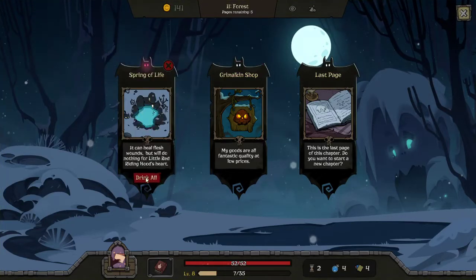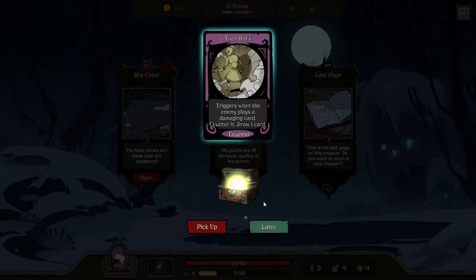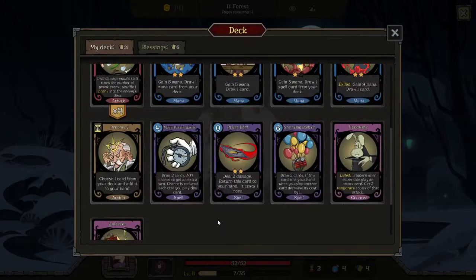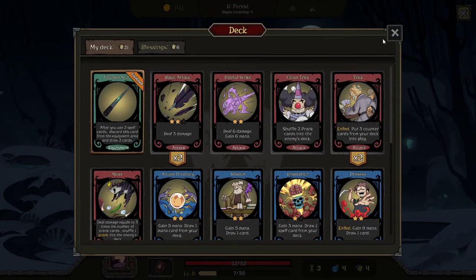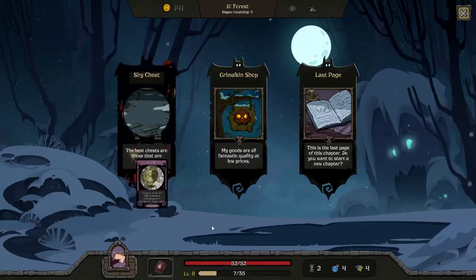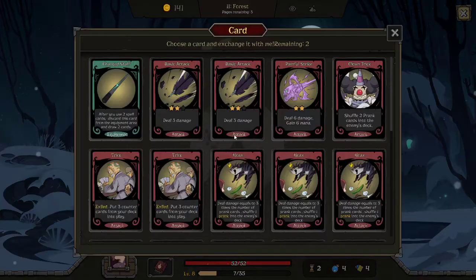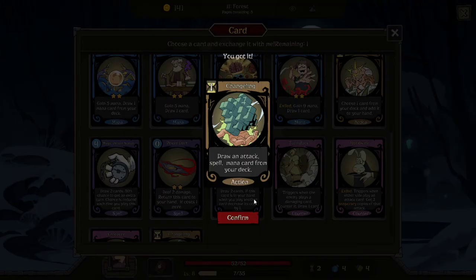Let's get the health — no reason to get the other thing. We might fight a mimic — never know. Triggers when the enemy plays a damaging card, counter it, draw one card. The thing is you kind of don't want to add garnets, but you kind of want to add garnets so the trick at least does something. We'll get it just so trick triggers.